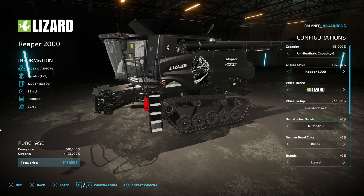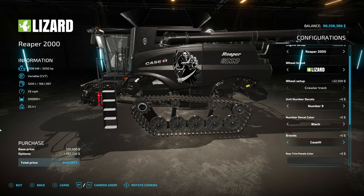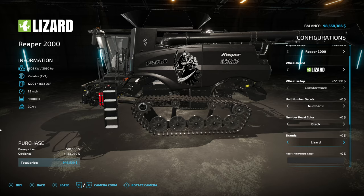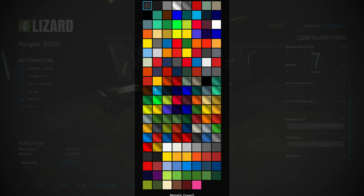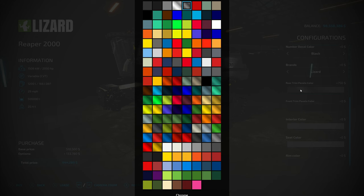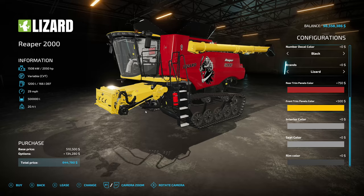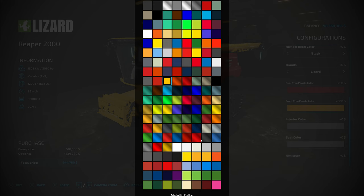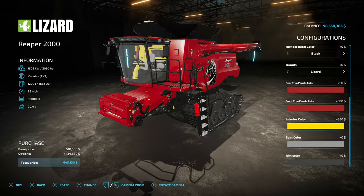We have number decals you can put on the side between one and nine, or nothing. You can change up the interior between black and white, which allows you to set the base color. For branding we have Lizard, but if you don't like that we also have Case IH, Massey Ferguson, Fendt, and Challenger. There's no de-brand option yet, but that would be cool. We have rear trim panel color options — you could go chrome, or Case red to look more normal. Front trim panel colors too — let's do yellow so you can see everything that changes: the pipe, the front pieces.